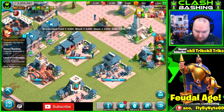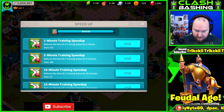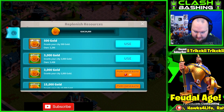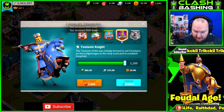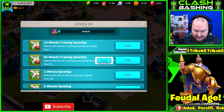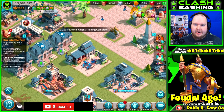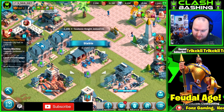We can actually start training our first tier 4s — let's go check them out. We need some gold, so let's go ahead and grab that. They look sweet! Let's go ahead and finish training them. Two seconds, one second — 1,200 Teutonic Knights! I'm so pumped about that.